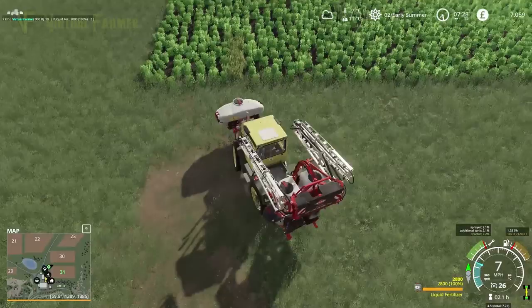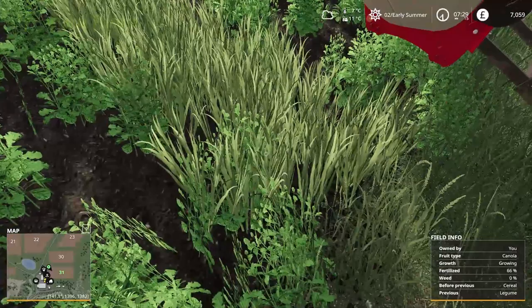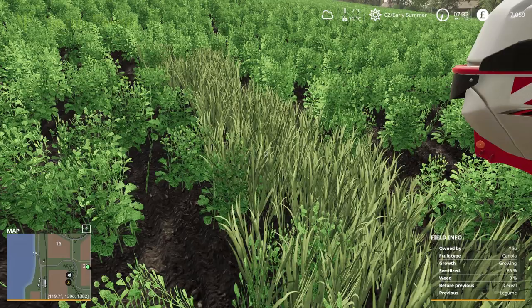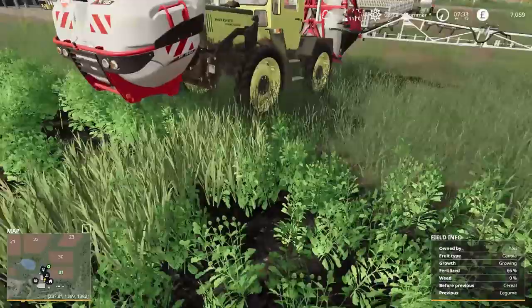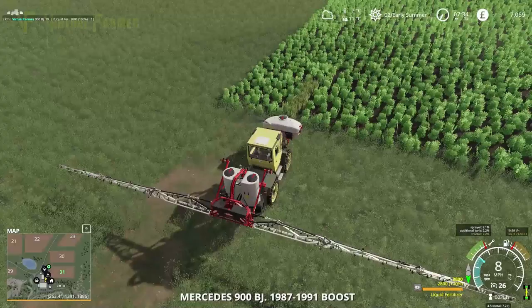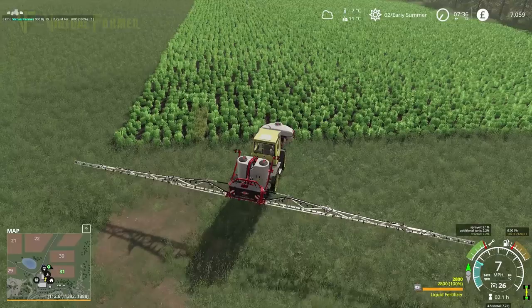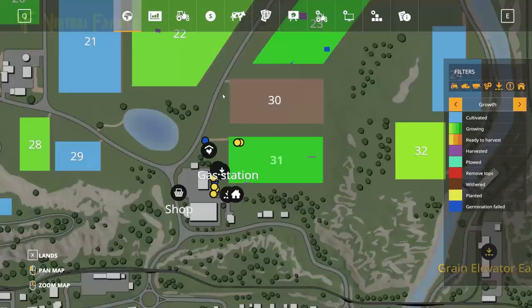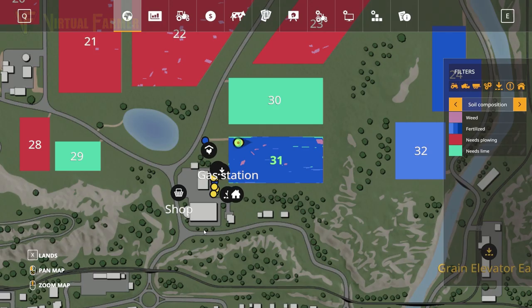I've still not quite identified whatever this crop is at the corner of field 31. It looks a little bit like grass - we've got a strip of grass going into the field. To me that looks like some grass has crept into this field, so it may be a case that we have to plow this field back up later. As far as fertilizing goes - no, we have to wait a while on that.